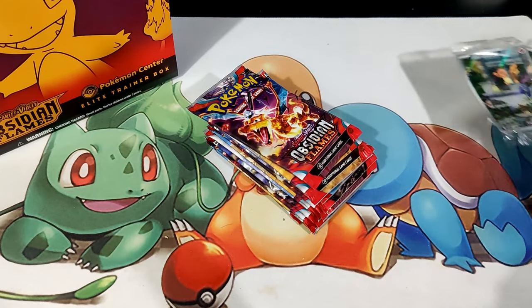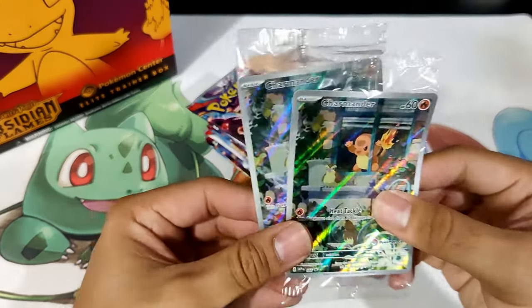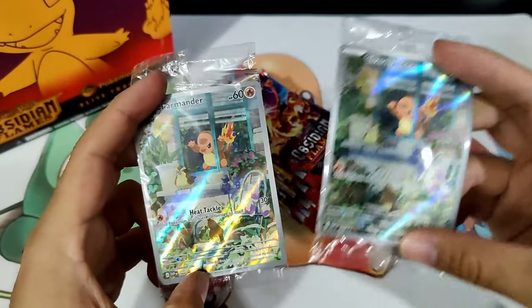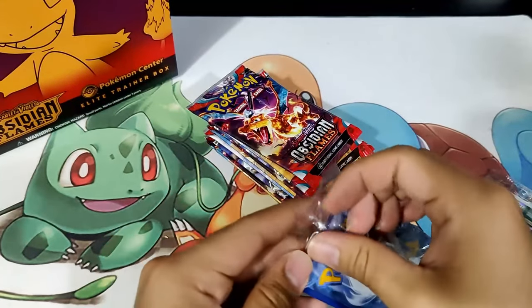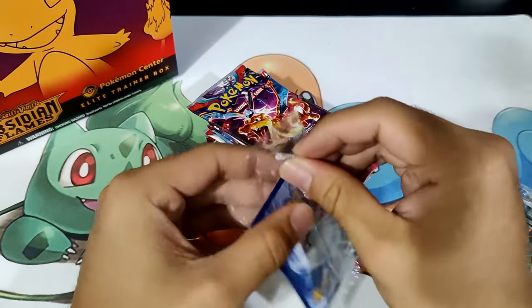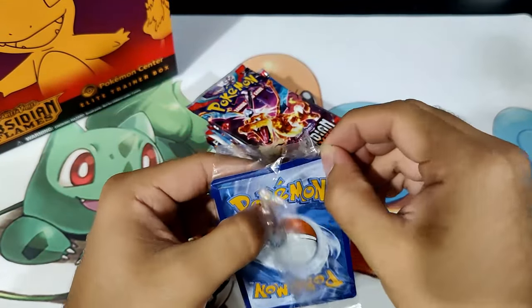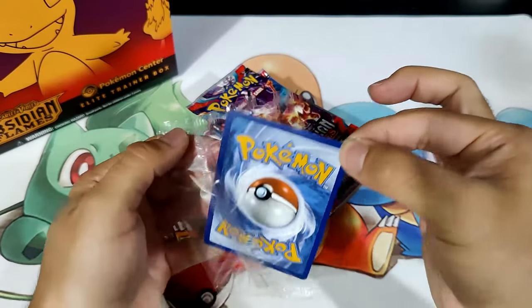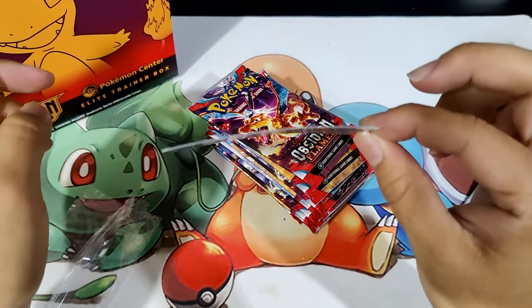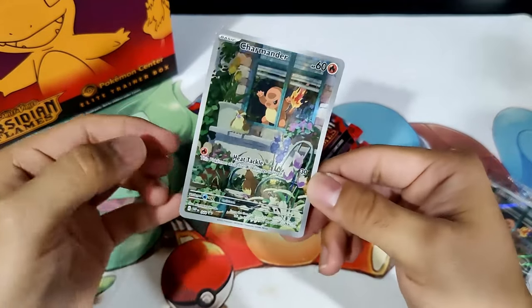Let's get into the packs. Actually, before we get into the packs, let's open up these promo cards. Let's open up the non-stamped one first. Be very careful. These cards are extremely bent right now. Let me see if I can show you. That is how bent they are. It is pretty bent.